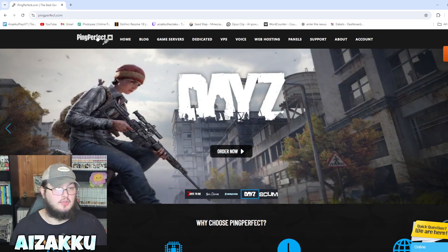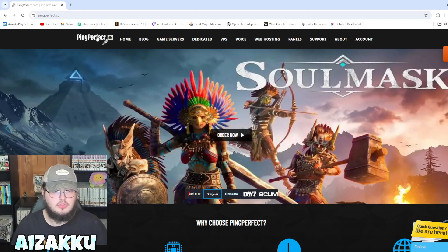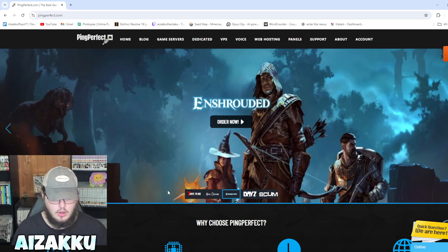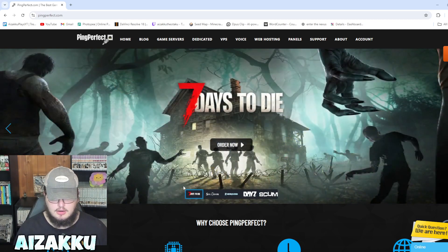Head on over to PingPerfect. PingPerfect is a hosting site for games like Seven Days to Die, DayZ, Scum, and many other games. Personally I think PingPerfect is one of the better ones out there, solely because it's super cheap and gives you the variety to create a perfect server. There are a lot of custom options that are a little more detailed than other server hostings, which I personally enjoy. Just go to pingperfect.com, hit Seven Days to Die, and click Order Now.